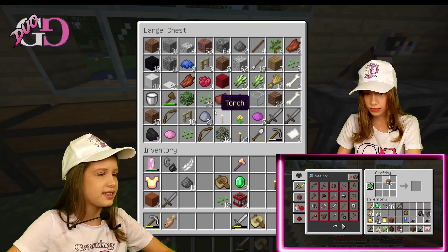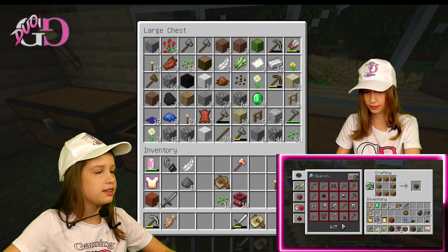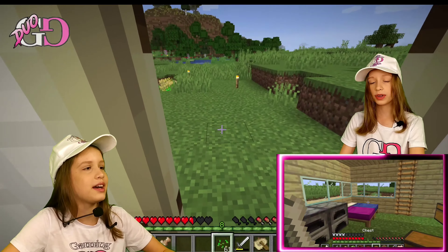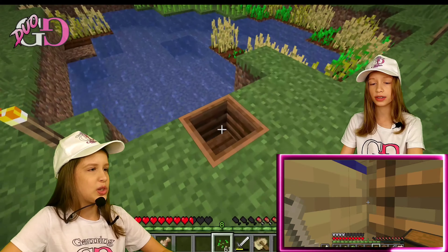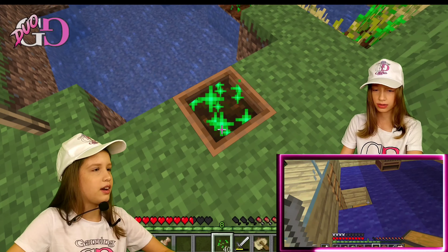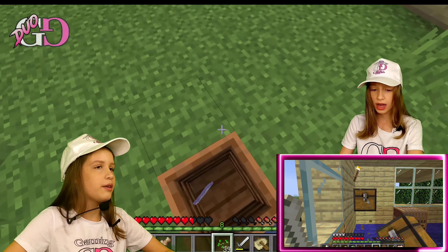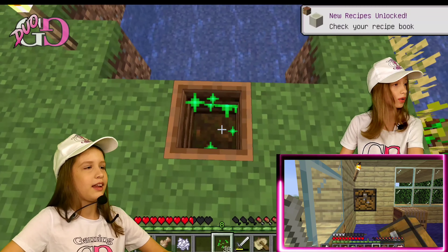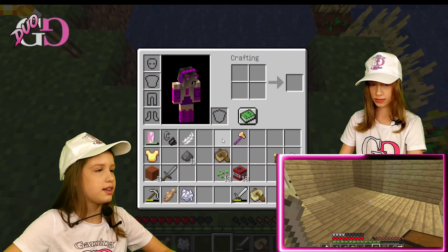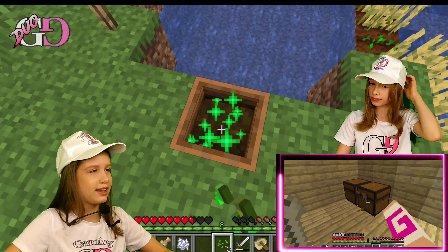Now it's time to mine everything. I need to make a double chest just in case. I have a lot of seeds so I'm gonna put them in the composter — we just have so much. I'll put another chest on the third floor, or maybe the second one. Now we have one on the second floor, and we have more bone meal — that's why you need composters.